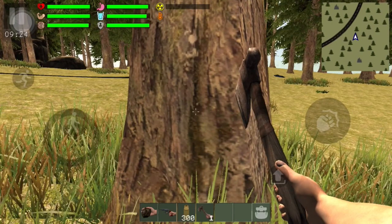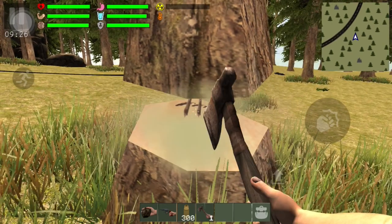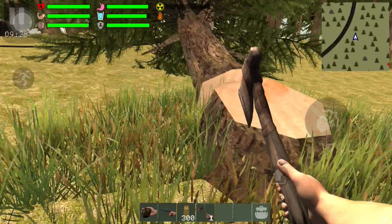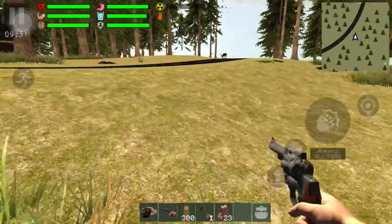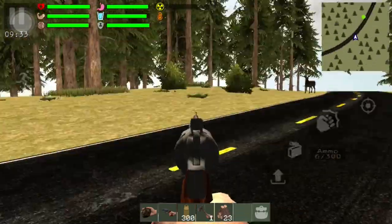Look at the new physics when you cut down trees — see that? I like that right there, more realistic. Still loud as ever. Let's go kill some animals. I want to get to the radiation part so let's go find some radiation. Let me just kill this guy real quick.